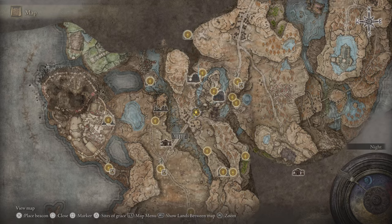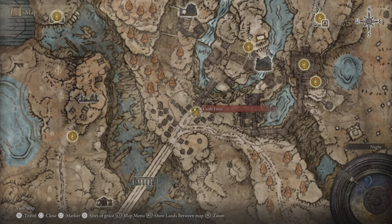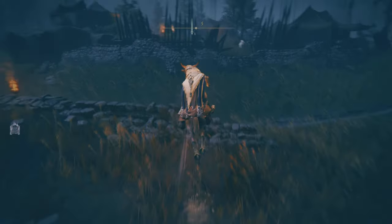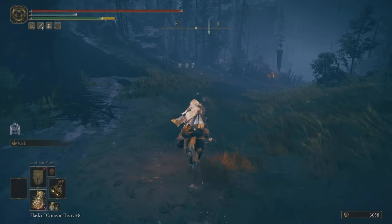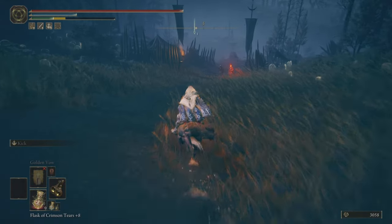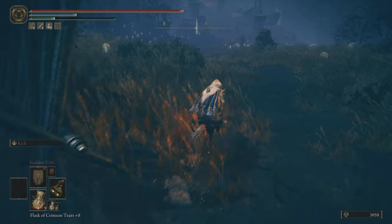Now let's get on our horse - Mr. Torrent. This is how we're starting off: Castle Front, then taking a left. Just keep following the path and we shall be there in no time. There are going to be a few jumps on the way that you need to be careful with, but otherwise it is pretty straightforward - we're just going to keep skipping all these guys.